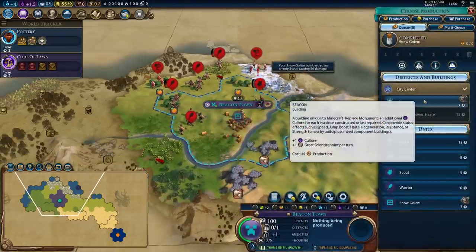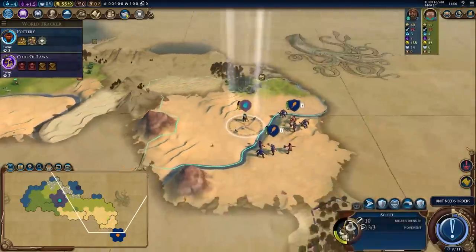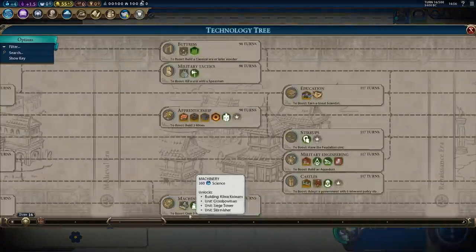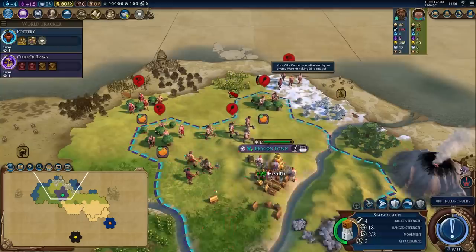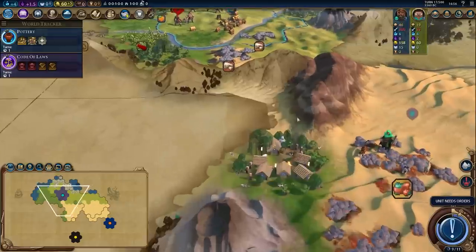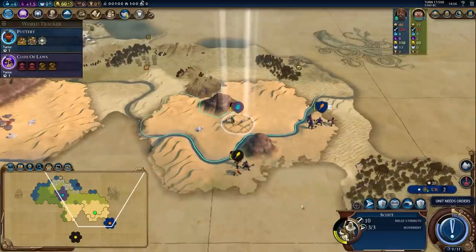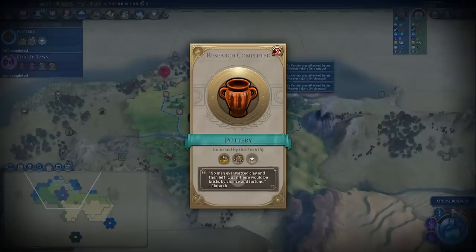I'm going to have to start chopping down these barbarians. I could just get two more snow golems. I'd like to be building a beacon, but I really need to clear out that barbarian camp. Eventually these guys do upgrade into archers, which could fulfill the machinery boost — own three archers. Getting three slingers early is honestly not the end of the world. There's like a little shrine in the desert — that's so cool. The tribal villages look amazing. Look at the little torches! We need to get this mod fully fleshed out. I need like all the Yogscast characters in this game.